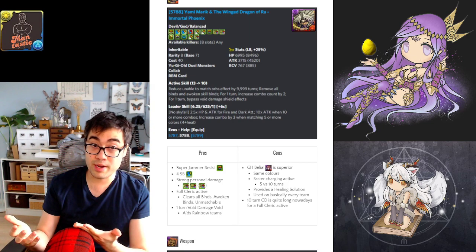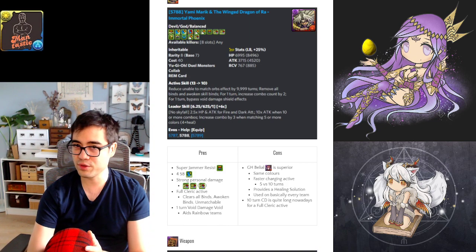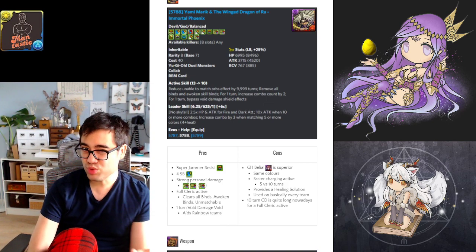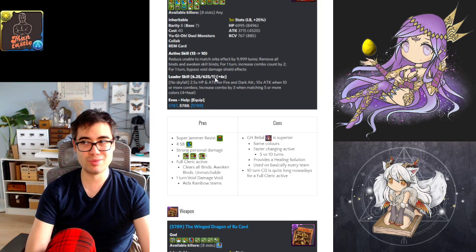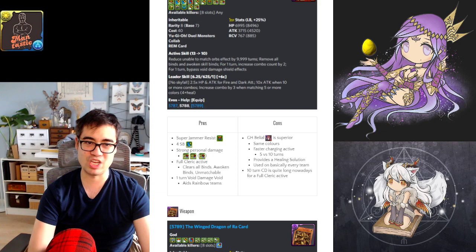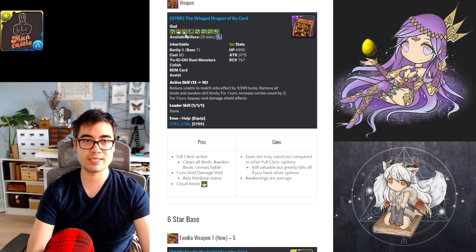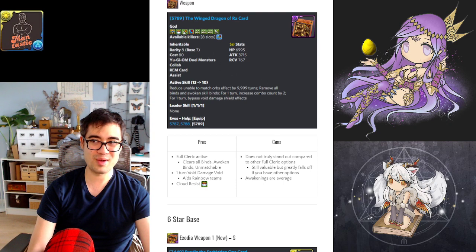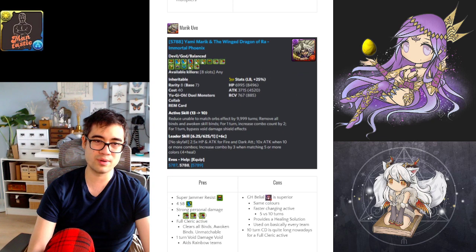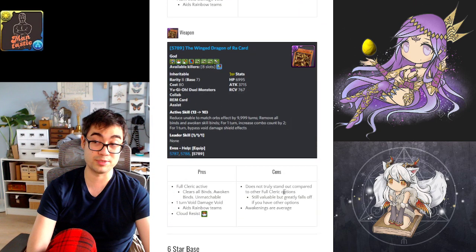If you don't have Gung-Ho Belial, Merrick has more merits, but it's still a 10-turn cooldown for a full cleric active skill. Their weapon assist is a full cleric weapon giving cloud resist, time extend, and skill bind resist. If you don't have any full cleric active skill, this is nice, but it's not worth trading for since there's a 6-star card that does almost the same thing through a weapon assist. I'd keep Merrick in the Yuvo form and still utilize things like my Christmas Tamandra over this.